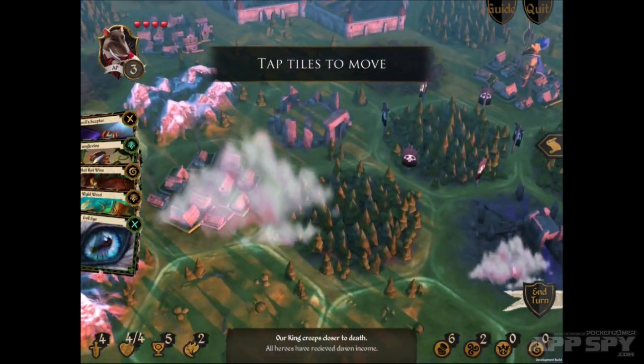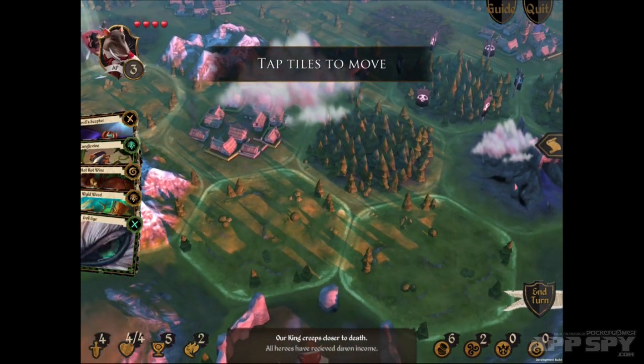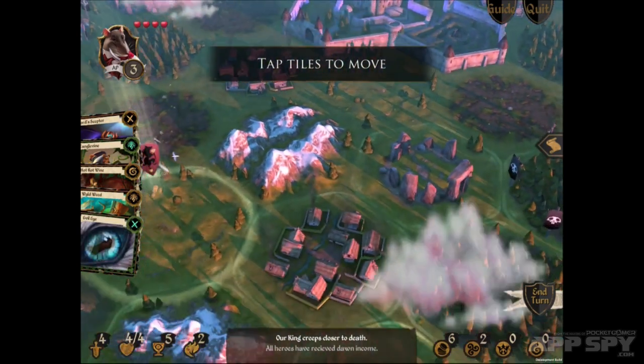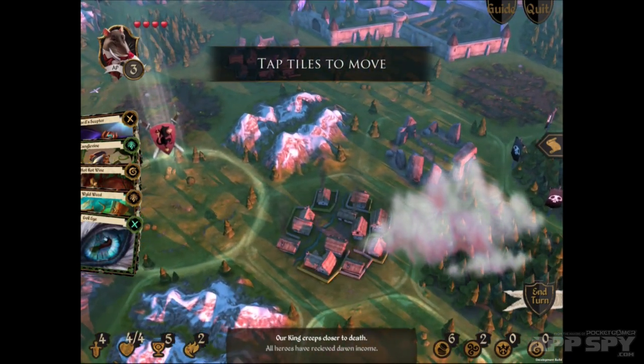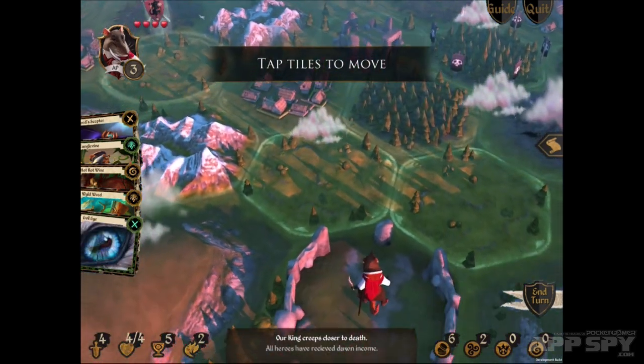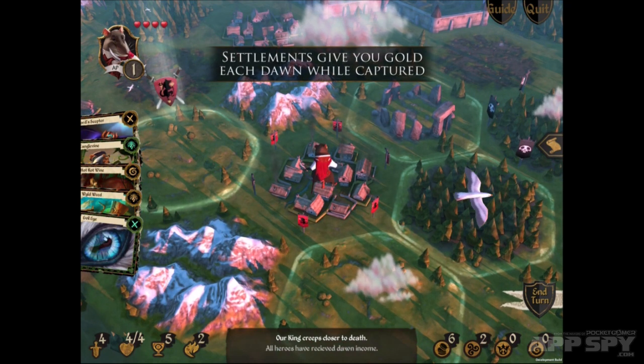Here's my ratty character. If I want to conquer the throne I have to advance through these hexagonal areas. They're all different, you can see, and there are benefits and perks to each of them. For example, if you jump onto those houses in the middle it will give you one gold every time the dawn rises, because there's a night and day system in the game.